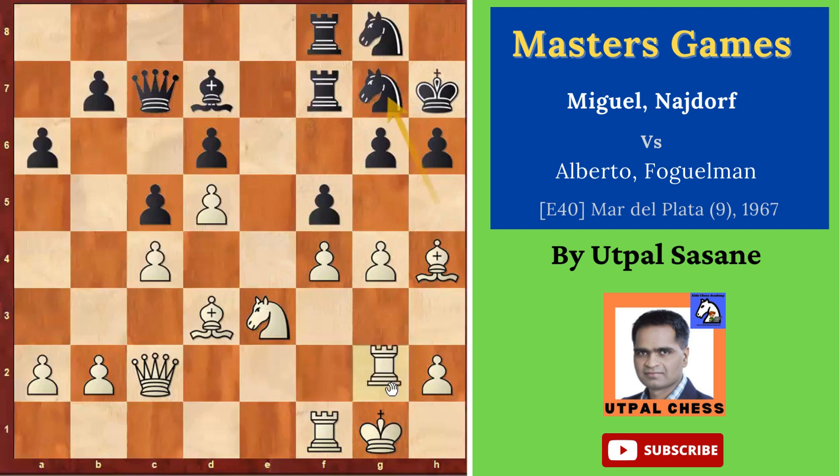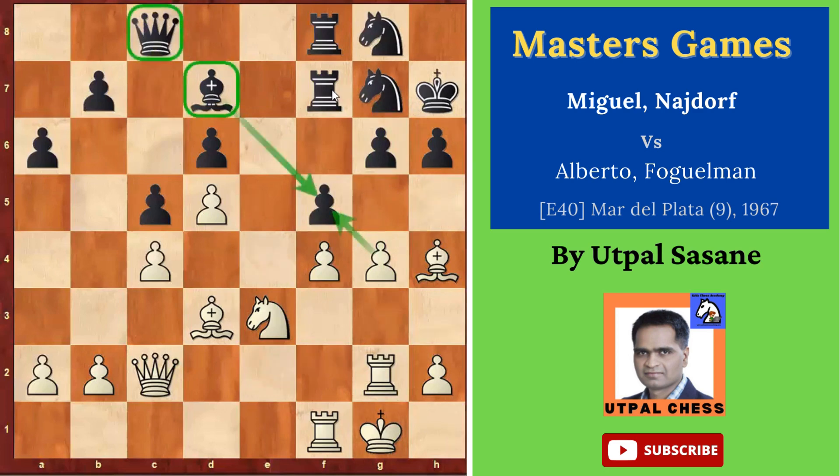So you can't capture, and that's why he played Knight G7, saving the Knight. Now Rook G2 — the idea is simple, you want to open this file. Before that he said: I will get the Rook on that file so I can attack and give threats very well. Queen C8 — to give one more support to this pawn. He is getting more and more pieces on this side to do something. White is doing the same.